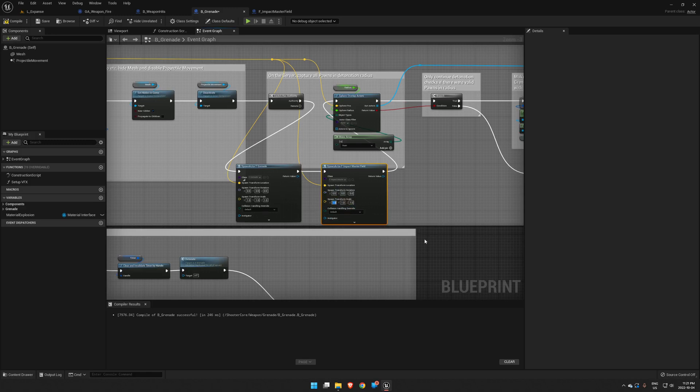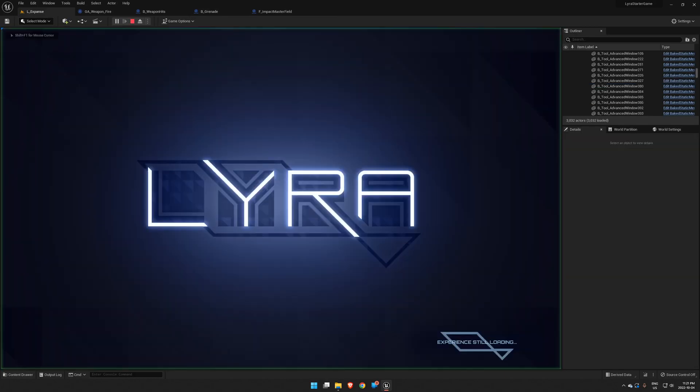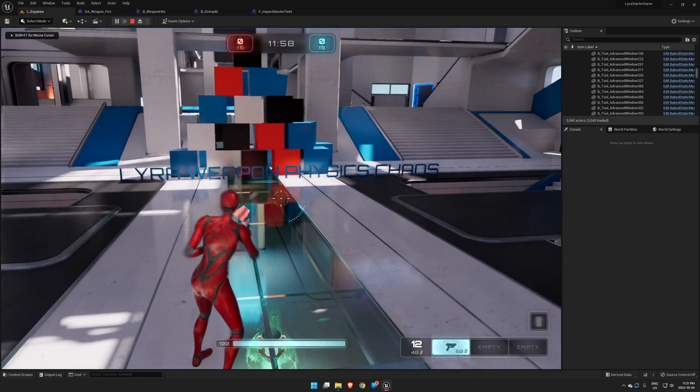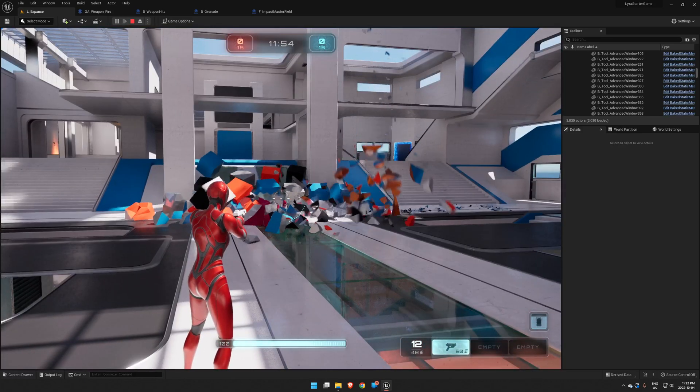All we're going to do to this is make it bigger. So let's go times four, times four, times four, times four across the board. That's all we've got to do. Now we can run in here and throw our grenades and make very big explosions.